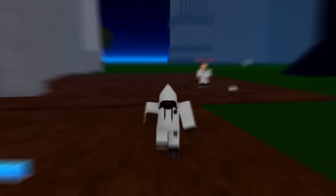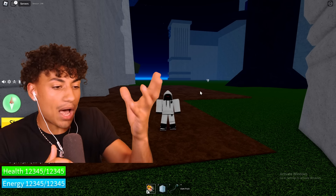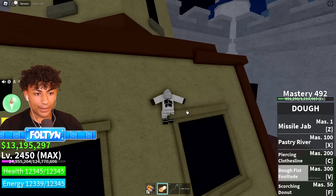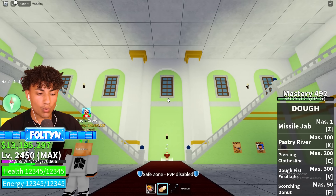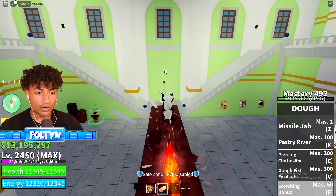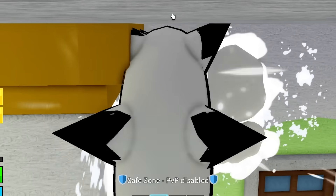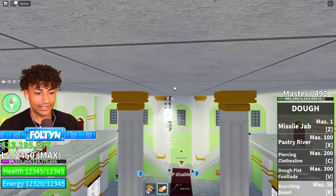We have another dough fruit myth — they're saying dough fruit can go on ceilings. I've seen dough fruit go on walls and up mountains, but can it go on ceilings? We're going to find out. We have dough fruit equipped and we need to go inside to test this. We're going to try and go up this wall, onto the ceiling, and back down. Dough fruit cannot ride on the ceiling. This myth is busted.